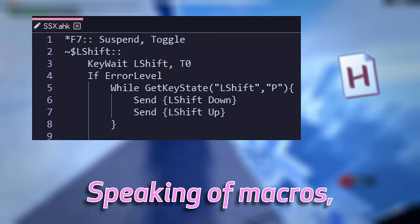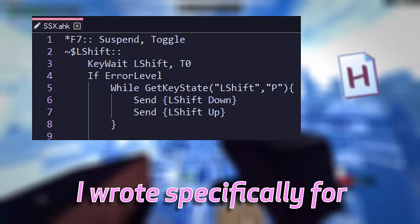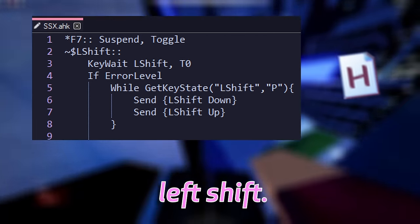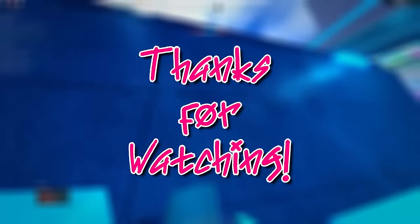Speaking of macros, here's a little gif for making it to the end of the video. Shown on screen and linked in the description is an auto-hotkey macro I wrote specifically for this move. It's toggled on and off with F7 and activated by holding left shift. So get out and have fun with this tech, before it's inevitably removed. Shown on screen and back in the video. Bye.